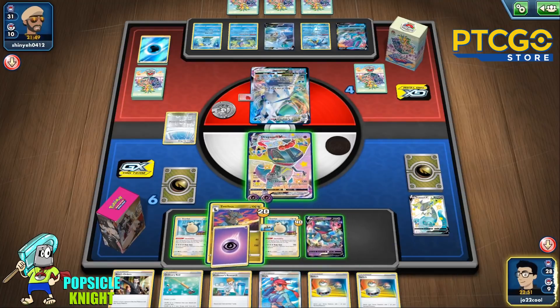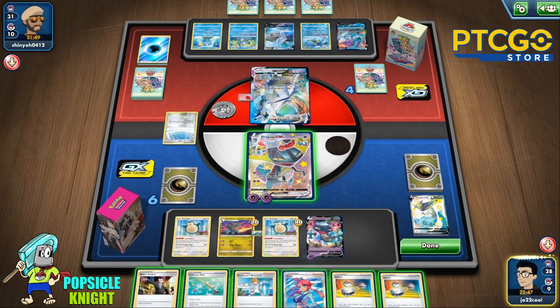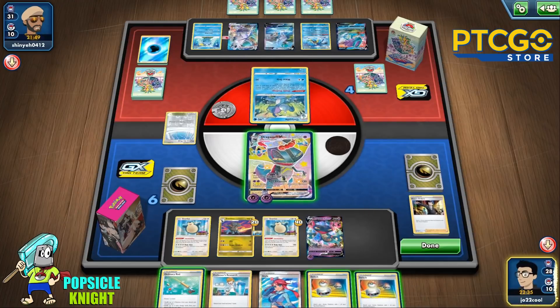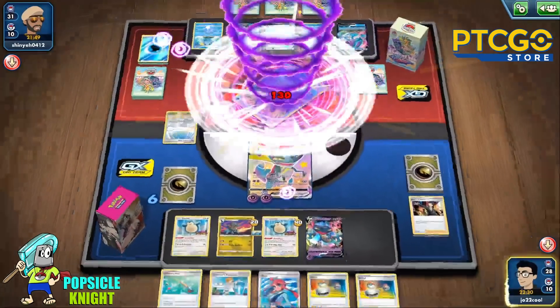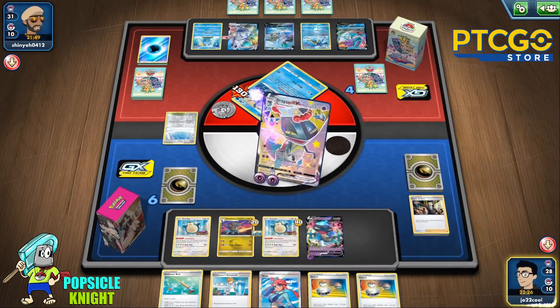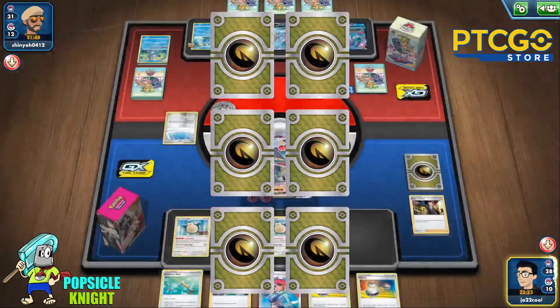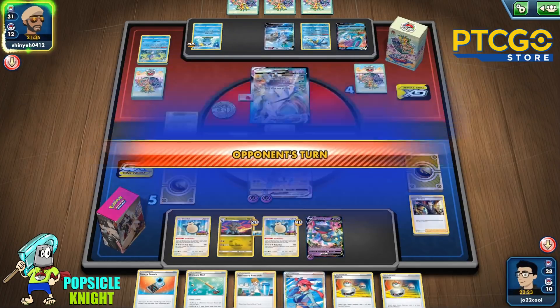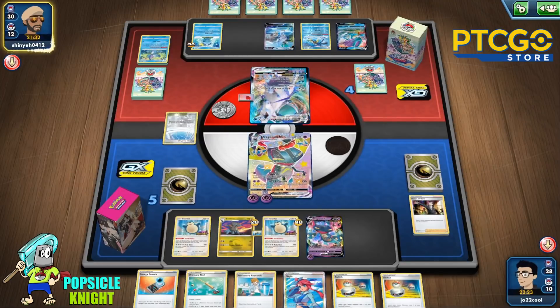Obviously if our opponent only has three prizes left, they're just going to win if they knock out our Dragapult VMAX, so four prizes remaining is where it should stay. For now, I'm going to Boss this Drizzile — I can knock it out with Max Phantom and deal five damage counters on that Sobble, making it easier to knock out next turn. We get Energy Search from our prize, which is great. Now we can put Dark energy on our Hydragon line. We have Skyla to evolve Hydragon, so we can easily counter attack against our opponent. We do need to get two more prizes — hopefully they can set up one more Pokémon that we can knock out, and hopefully we get a Boss.